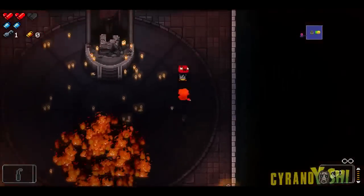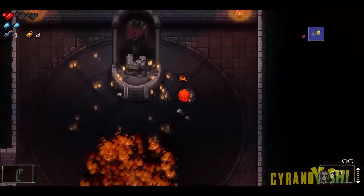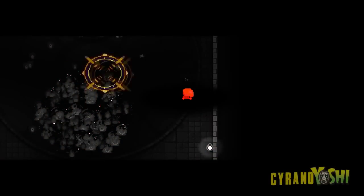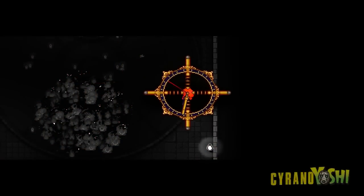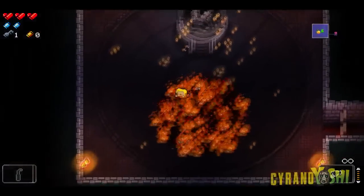Been poisoned or caught fire and died without knowing what to do? I have, and I felt pretty stupid when I realised how to deal with it. Notice the box above your head? It only damages you when full, so roll out of the way to stop poison building up. And basic first aid rules apply for being on fire — just drop and roll until that box fills no more.